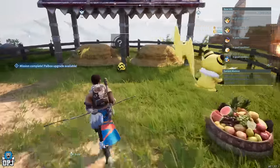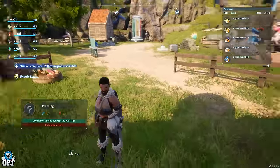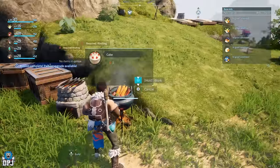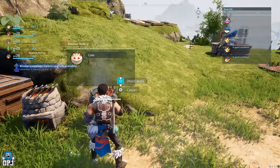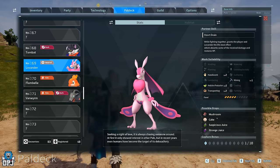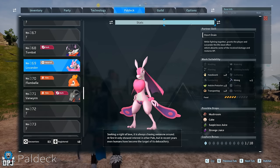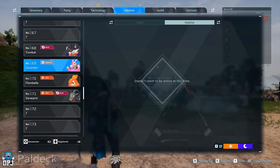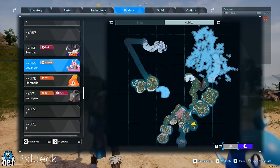So where do you get these cakes? There are two ways. The easiest way, in my opinion, is to set up your own cake crafting farm. Or you can trek across the map at night into the colder areas and find a rare pal called the lavender — it only appears at night — and farm them for a chance of dropping cakes. But they hit hard, they're high leveled, and you'll need to be well-equipped early on. So in my opinion, it's way easier just setting yourself up to create your own cakes.